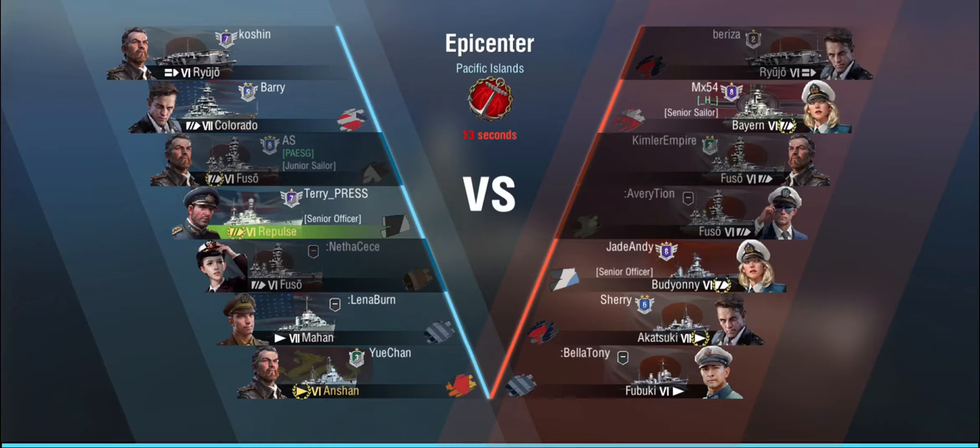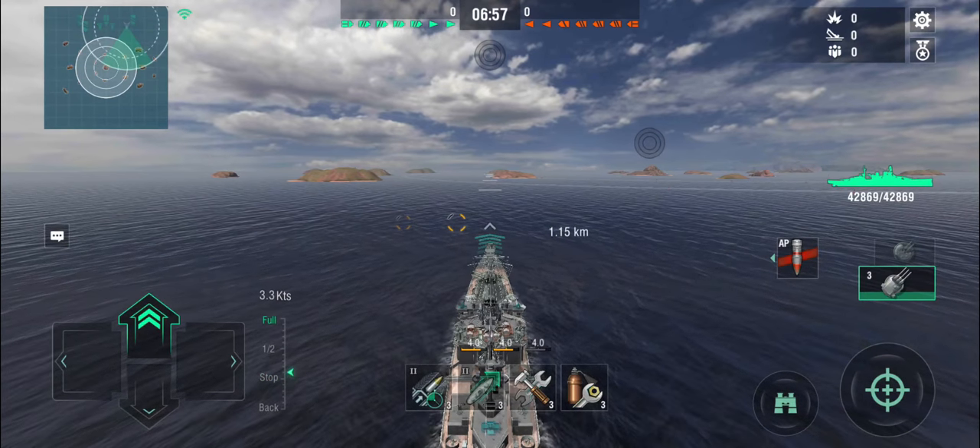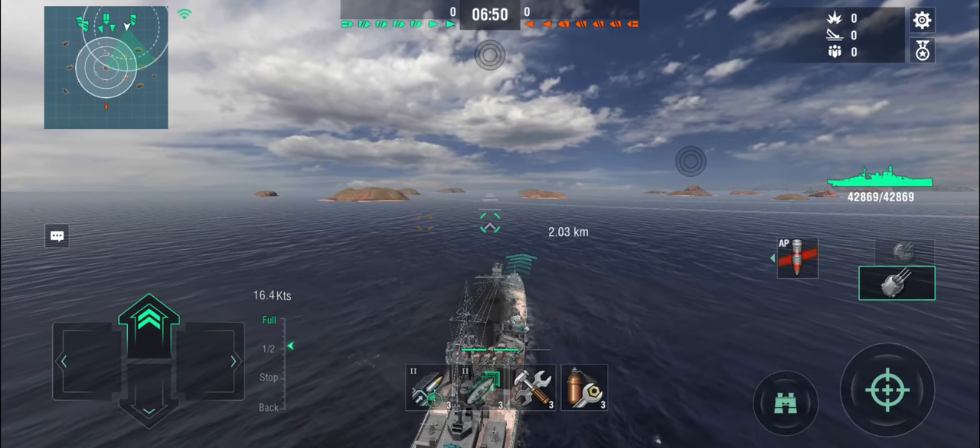In the second game it's a 5v5 with two bots each. We're up against Ryujo, Bayern, Fuso, Budyonny, and an Akatsuki — and it's Epicenter. In a traditional battleship like a New Mexico, you'd need three or four minutes to get inside the capture circles doing 21 knots. This thing with the engine boost is doing 35 knots. You can do things in this that you can't do in most Tier 6 battleships. We're heading into the capture circles, but remember — we are a cruiser, not a battleship. Stay mobile, use your speed, don't give broadside to anybody.